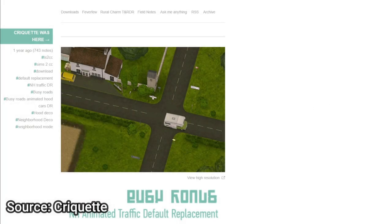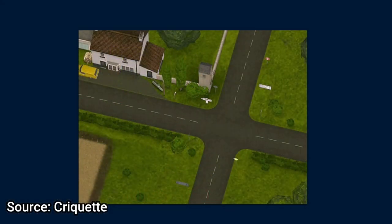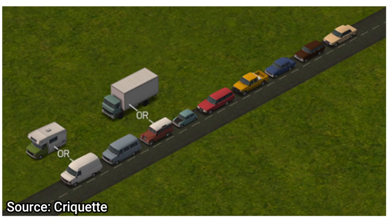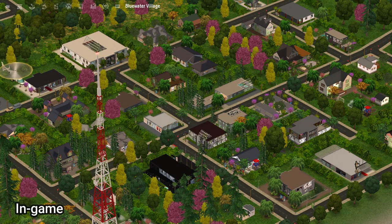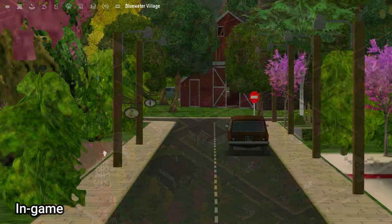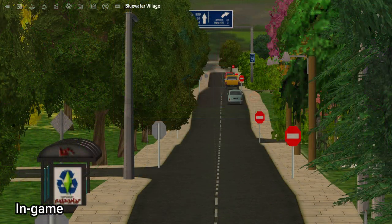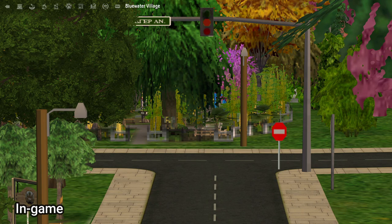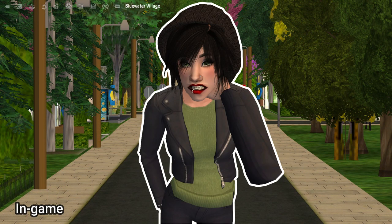Another small but noticeable replacement that will greet you as soon as you open up your neighborhood is the Busy Road Neighborhood Traffic Default Replacement by Cricut. This mod replaces all the cars that appear whizzing along the roads of your hood with much more sleek, detailed, and modernized options. This set does require you to download Cricut's original deco set, but it's a small price to pay for a definite upgrade to the vanilla game — especially if you're one of those Sims 2 players who obsessively follows the patterns of the cars driving aimlessly along the roads.